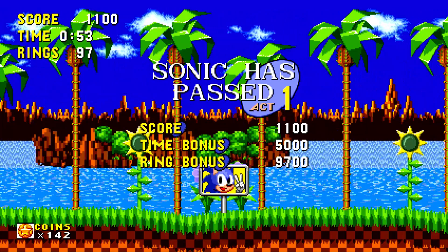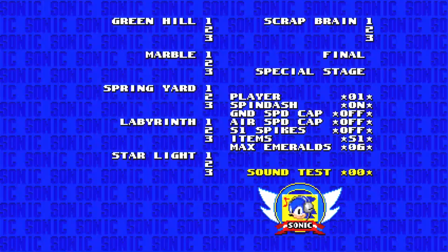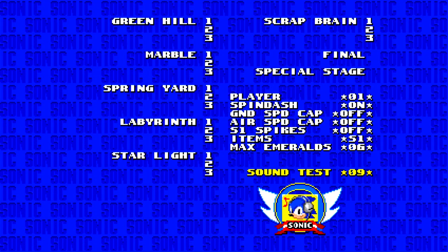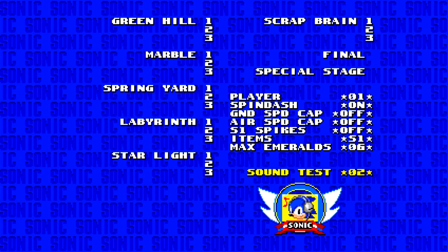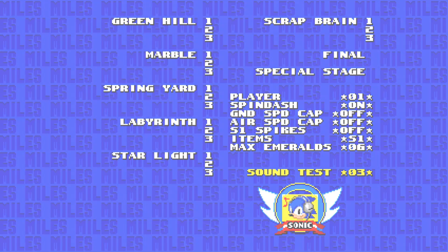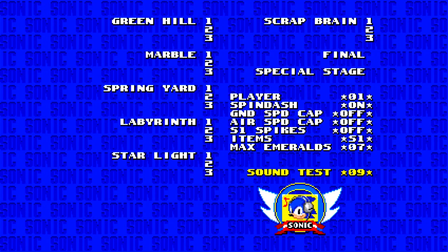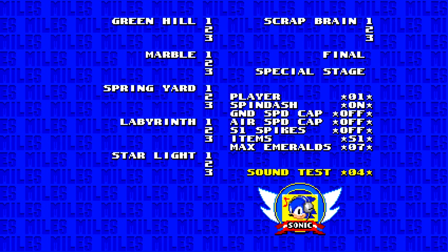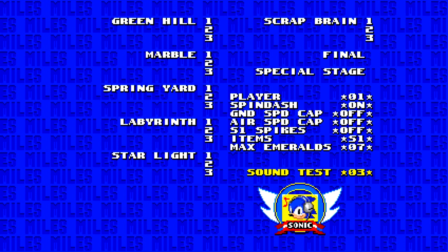So now let's go back to our sound test menu and see if we can figure out how to do the debug mode code. It's one, nine, nine, one, zero, two, three. Might want to double check — silly me, it was one, nine, nine, nine, one, zero, six, two, three. Okay, I think I did it.